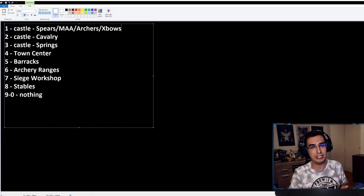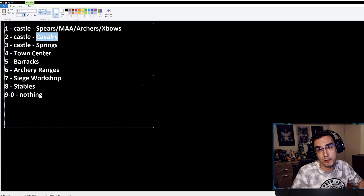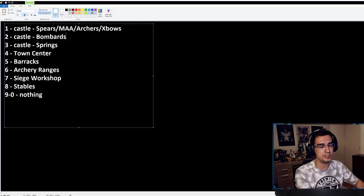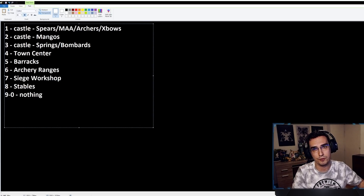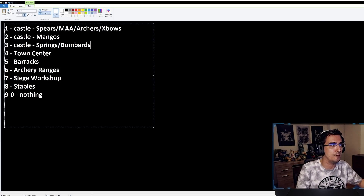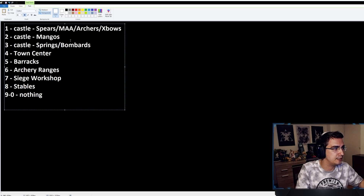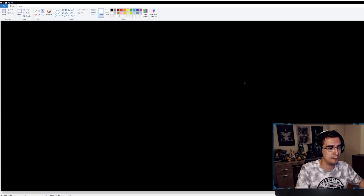I change this setup depending on which age I'm in and the situation. If I'm aggressive with no mangonels — just springalds and bombards — bombards go on two so I can select them quickly through buildings. If I have a full army of bombards, springalds, and mangonels, mangonels go on two and bombards plus springalds go together. This is what makes sense to me and is how I've gotten used to playing.